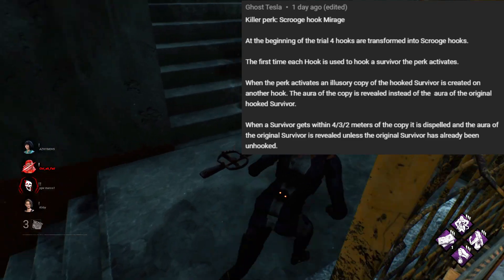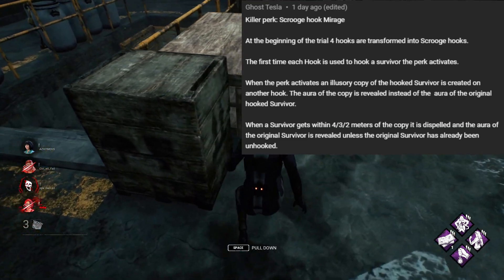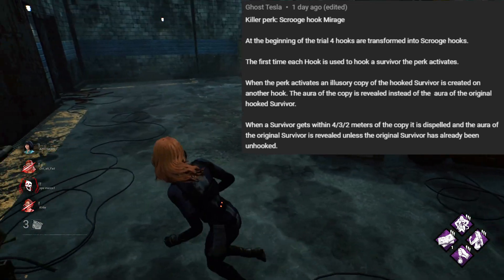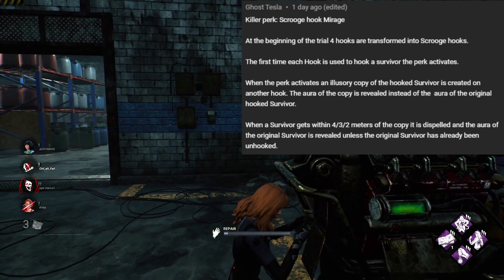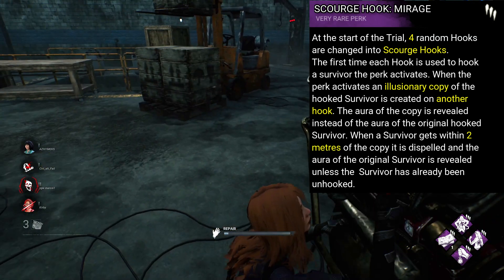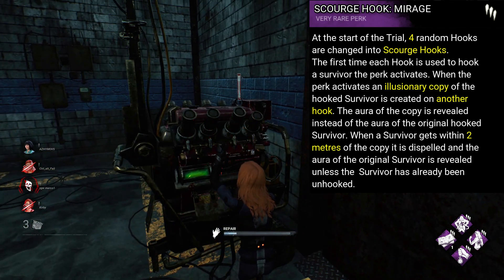Next killer perk is from Ghost Tesla, named Scourge Hook Mirage. At the beginning of the trial, four hooks are transformed into Scourge hooks. The first time each hook is used to hook a survivor, the perk activates. When the perk activates, an illusionary copy of the hooked survivor is created on another hook. The aura of the copy is revealed instead of the aura of the original hooked survivor. When a survivor gets within 4, 3, or 2 metres of the copy, it is dispelled, and the aura of the original survivor is revealed, unless they've already been unhooked. Very interesting idea — I don't think it would be possible to implement, but it's a really cool deception perk concept for the killer side.